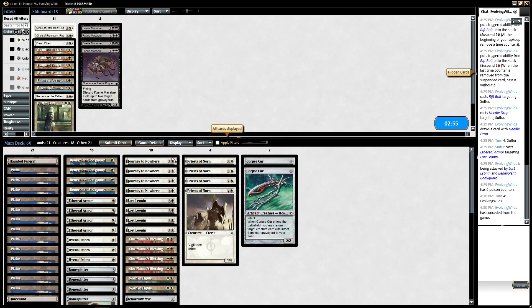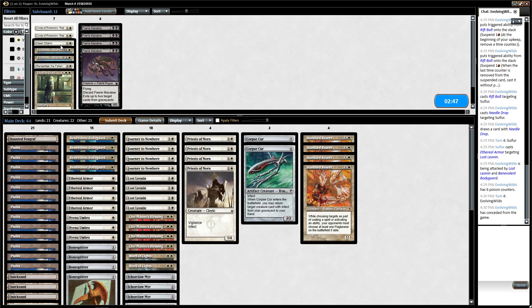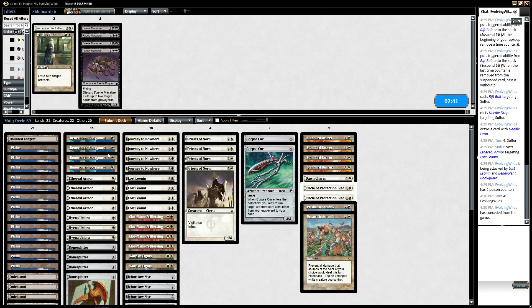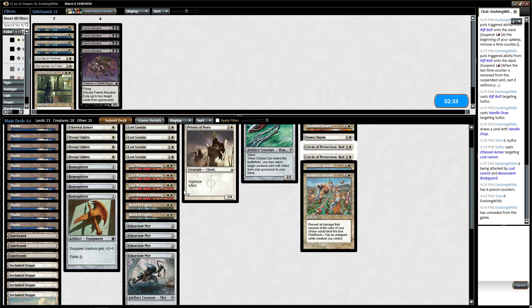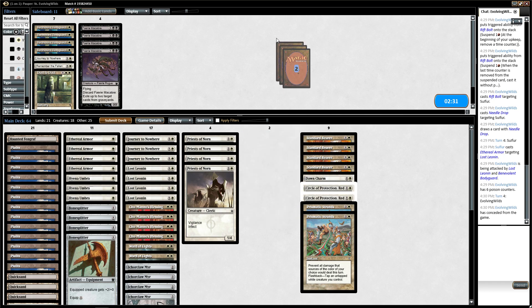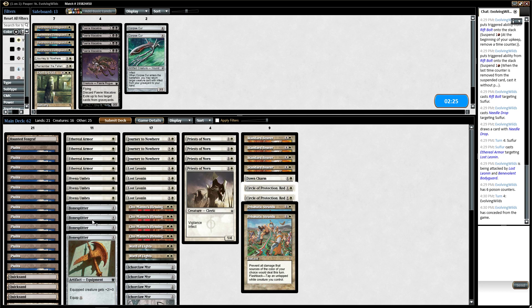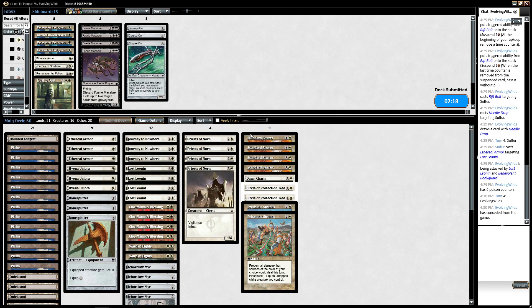Our opponent was pretty mana screwed, so not too surprising. We'll board like we did last time: Standard Bearer, Dawn Charm, Circle of Protection Red, Prismatic Strands. We'll take out the Bodyguards, one Journey, I think we'll take out the Corpse Curse, and then an Ethereal Armor and a Bone Splitter. And let's send it in.